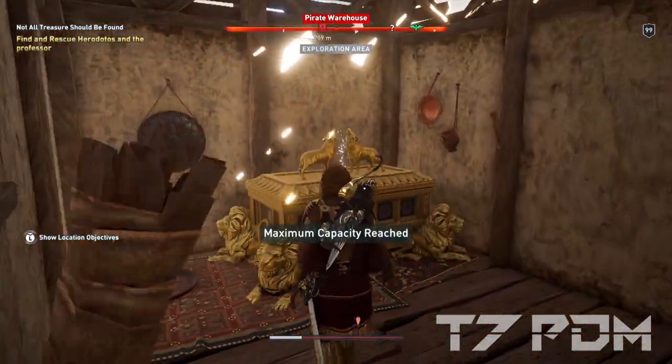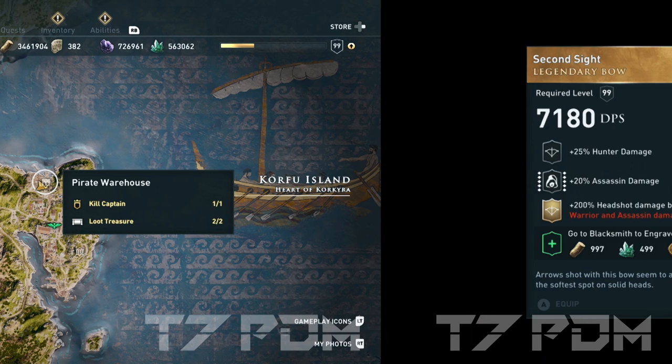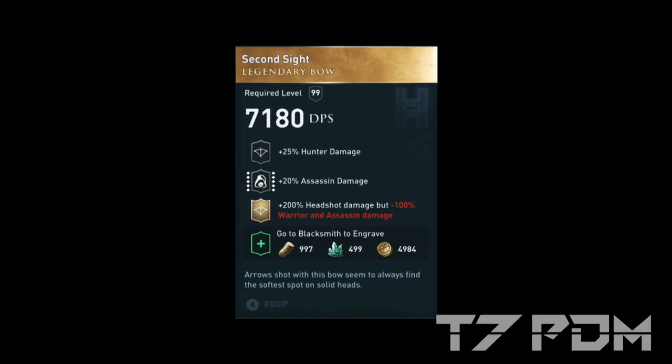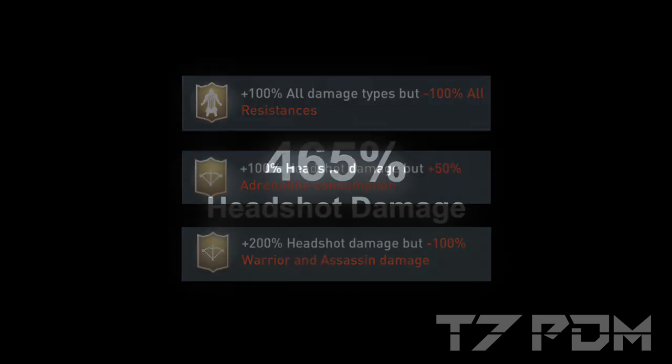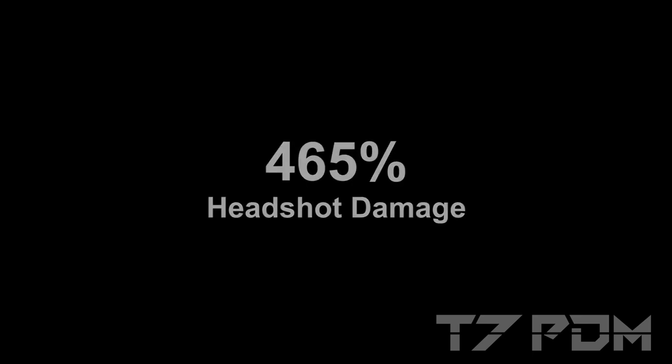To get all these crazy numbers for headshot damage, we have to get more Sickness from Corfu Island. In the pirate warehouse on the city on Corfu Island, there is the second side legendary bow, which unlocks a 200% headshot damage engraving, while it reduces your warrior and assassin damage by 100%. This engraving will actually give you a positive return when you make headshots, because getting 200% on your multiplier gives you more damage than losing 100% on your base damage. Combined with the full Corfu Sickness — 100% all damage, minus 100% resistances, and 300% headshot damage in total — you will get 465%.